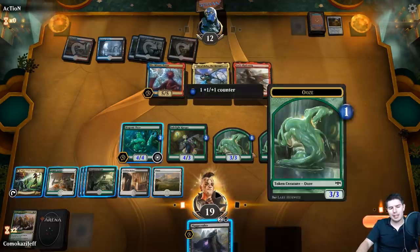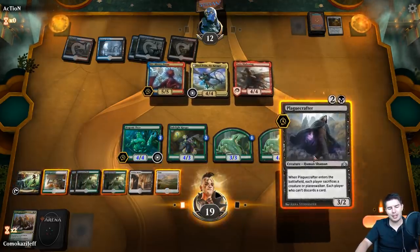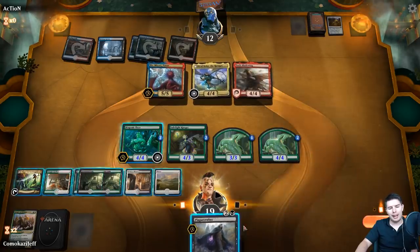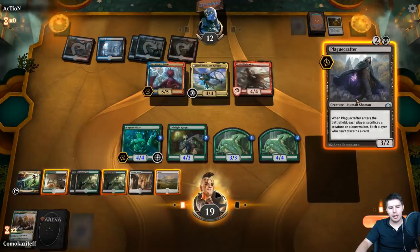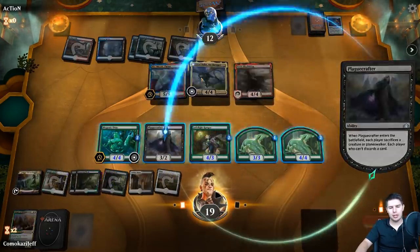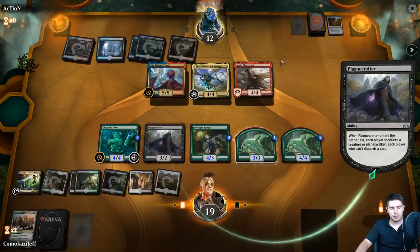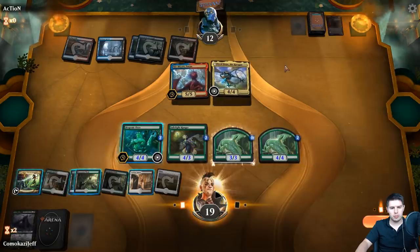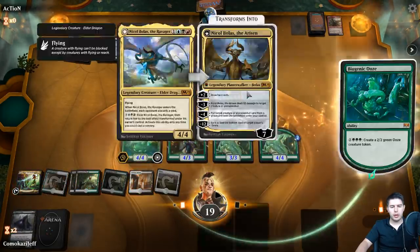It does look like opponent is timing me out. We did draw the Play Crafter - could not have come at a better time. We can bring back Night of Autumn which is okay, but we'll just Play Crafter, create an Ooze. Sacrifice Play Crafter, create an Ooze.